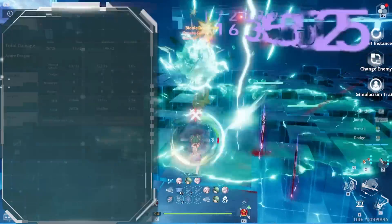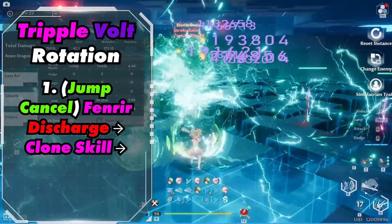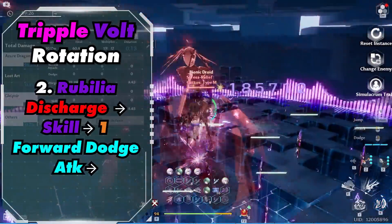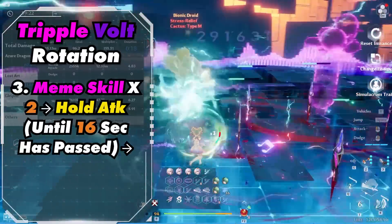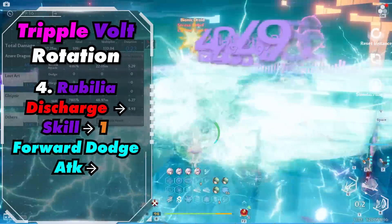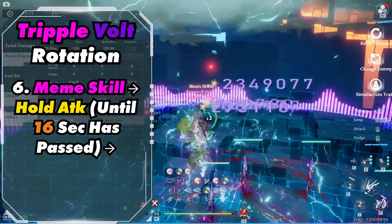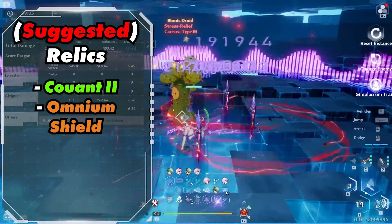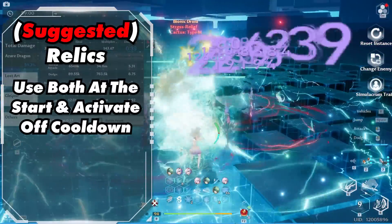So let's talk about the rotation, which is fairly complex, and ideally you want two discharge bars to run smoothly. You want to start out by jump canceling Fenrir's Discharge into her clone, then activate Rebillia's Discharge into her skill, and do 1 forward dodge attack. Then activate Mimi's skill two times and do a hold attack until 16 seconds have passed. Next, activate Rebillia's Discharge into her skill, do 1 forward dodge attack, activate Fenrir's Claw, do a dodge attack into her clone, then activate Mimi's skill and hold attack until 16 seconds have passed again. Rinse and repeat. Recommended relics are Kuon 2 and Omnium Shield — use both at the start and activate off cooldown.